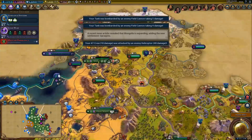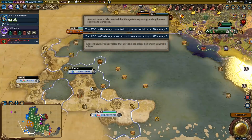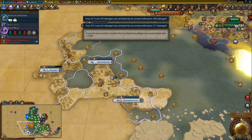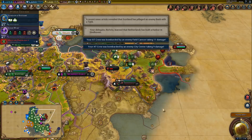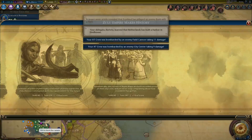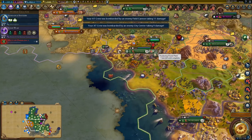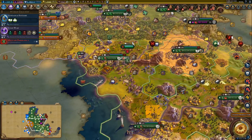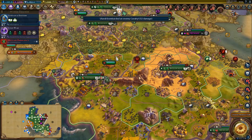One thing we could do is get a harbor and a shipyard in Olondi, and get a battleship or something like that — mostly to use against the Scots. What's Olondi doing? Plus one era score. Oh yeah, the power plant — it's about to finish too. That will certainly help.